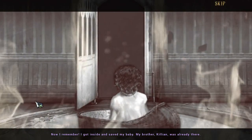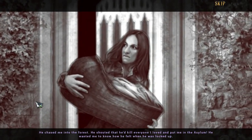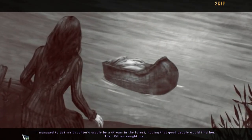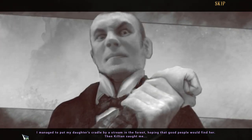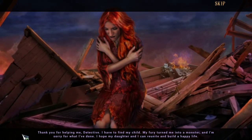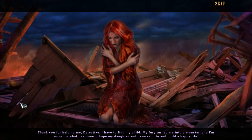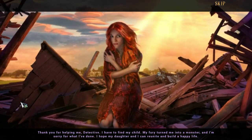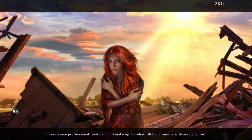Now I remember. I got inside and saved my baby. My brother Killian was already there. He chased me into the forest. He shouted that he'd kill everyone I loved and put me in the asylum — he wanted me to know how he felt when he was locked up. I managed to put my daughter's cradle by a stream in the forest, hoping that good people would find her. Then Killian caught me. Thank you for helping me, detective. I have to find my child. My fury turned me into a monster and I'm sorry for what I've done. I hope my daughter and I can reunite and build a happy life.